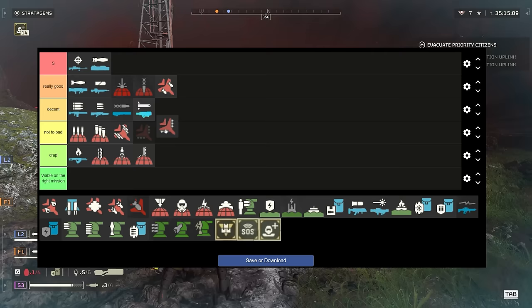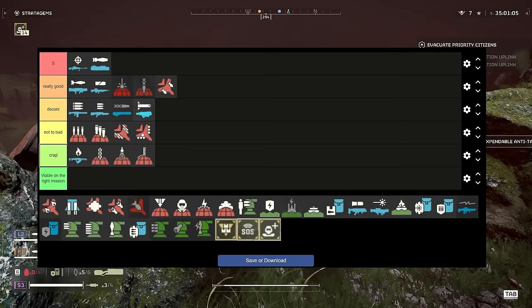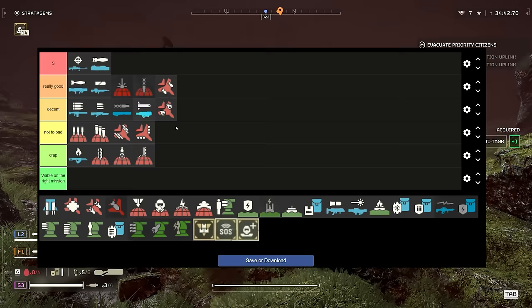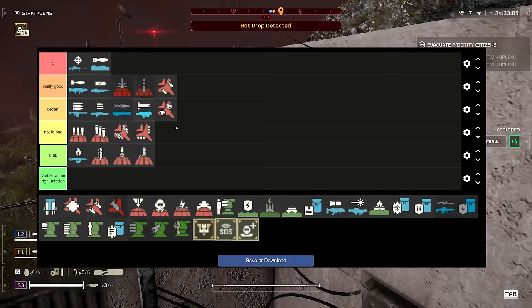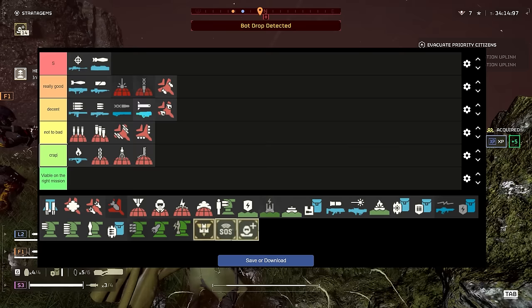Following on is the Cluster Bomb. I like it, but I'm putting it down into the Not Bad tier because it's nowhere near the level of the standard airstrike. I think Napalm is actually better than Cluster Bomb. Napalm is great area denial — you drop it into big bug nests and when they come running out the holes, the place is all on fire. It will kill your teammates if they run through it. I'm a big fan of this, but I'd mostly keep it against Terminids.